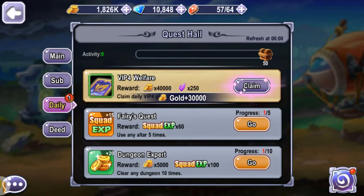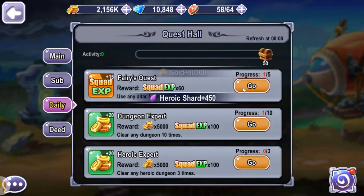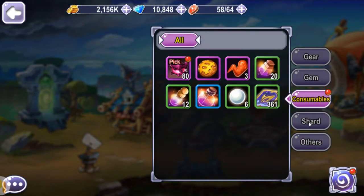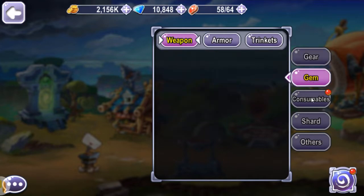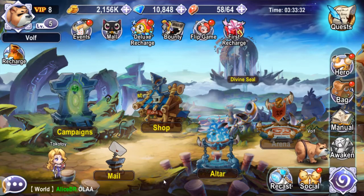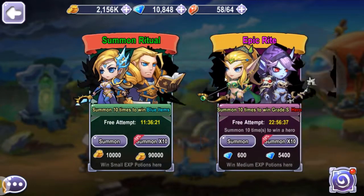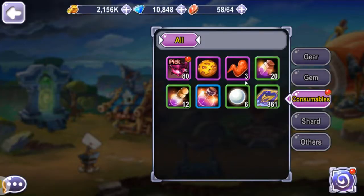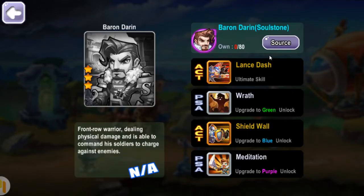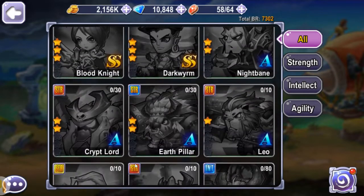Oh my god, all these heroic shots — they're from VIP, jesus christ. I can definitely say this is the more generous out of all the other Hero Charge-like games, but for some reason I can't use these. Where are they? They're not in the altar. You can't just tell me that I got things and then throw it out the window. I'm guessing those are for evolving the character.